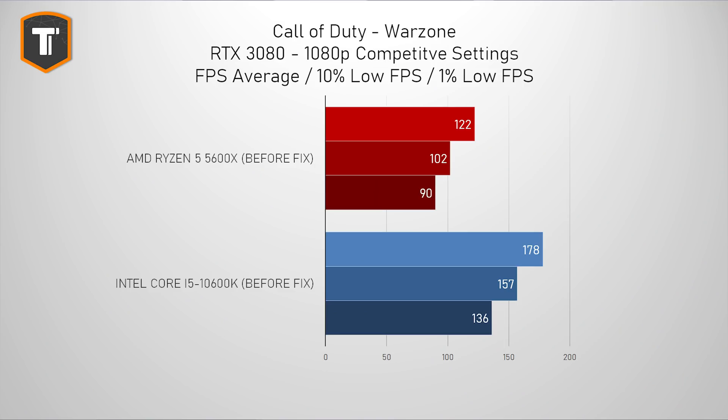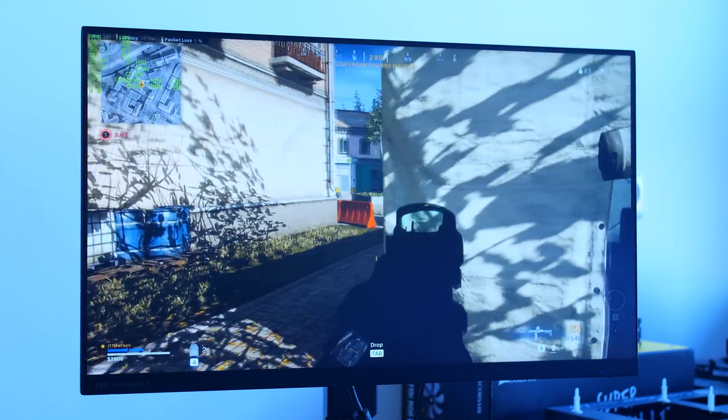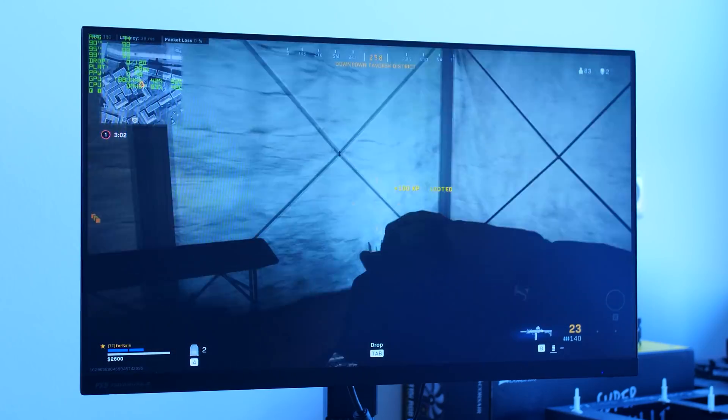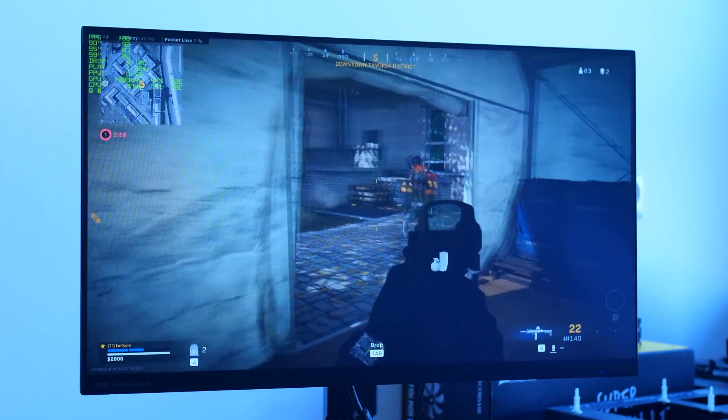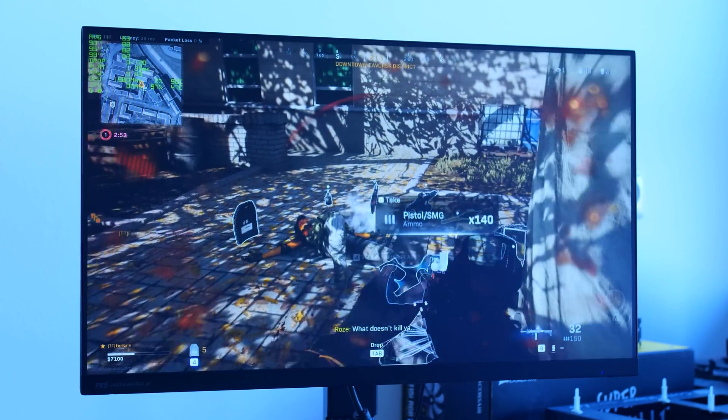I already made a similar video last year when AMD launched their Ryzen 5000 series CPUs - I'll leave a link in the description. What happened then is that these new Ryzen CPUs were actually performing quite poorly in Warzone compared to Intel processors, while they would typically outperform them in many other games. The frame rates were much lower than expected, and the game would constantly have horrible stutters that made it unplayable, and it would show the packet loss symbol in-game. So you'd guess you were having a lag spike or connection issue, but that often wasn't the case.